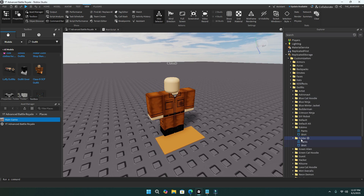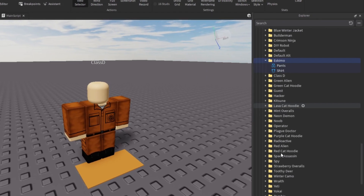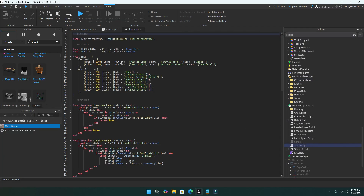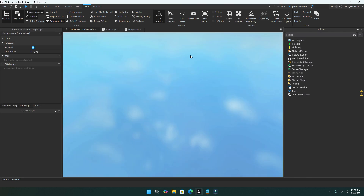We'll name this one 'Class D' — some SCP type of thing. One important thing: when you put a new skin in the customization folder, make sure you take that exact customization folder and put it in every other place in the game, like the main game or a free-for-all if you made one. Then go to the shop script and in the default section, change it to outfits and put the name — 'Class D' in this case. Now we can test it. Let's check the shop, it's there, buy it. And yeah, that's how you do skins.